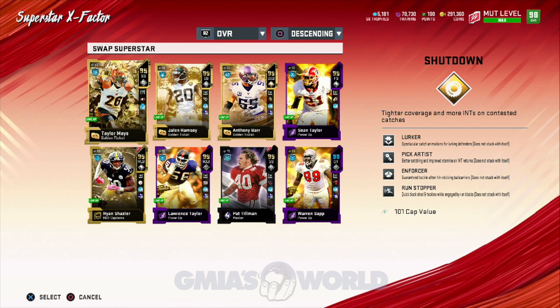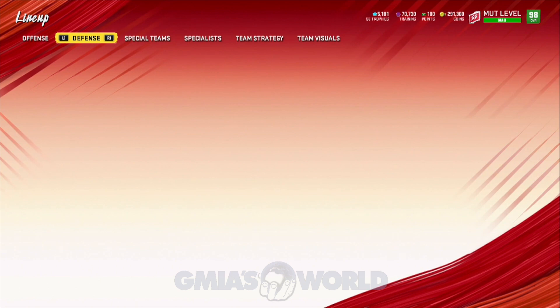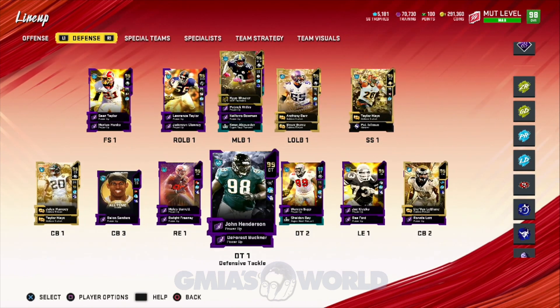A lot of us are used to guys like Ryan Shazier with 99 speed running with Randy Moss. That doesn't make sense in my opinion. But again, it's Madden Ultimate Team, so it goes by the speed and certain attributes. A guy like Taylor Mays will be huge. Obviously at launch, I don't believe they're going to give us Taylor Mays right at launch.